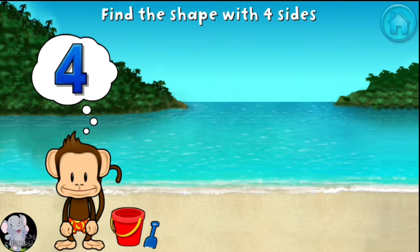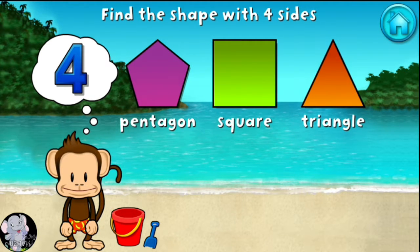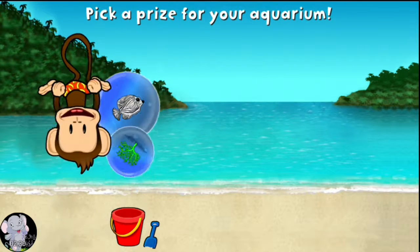Touch the shape that has four sides! That's right! A square has one, two, three, four sides! You won a prize!